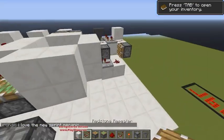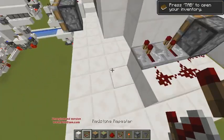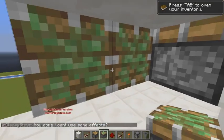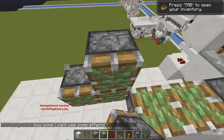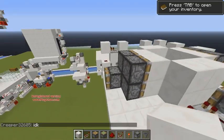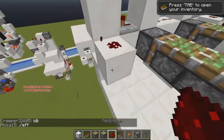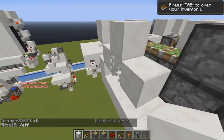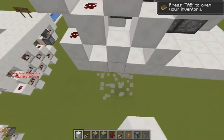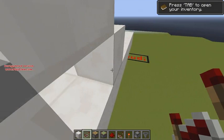Also, for the two-wide version, do the redstone — you don't have to do the same thing on the other side, because that'd be kind of stupid. See, it's like so. Same thing up here. I'll just mirror this on the other side.